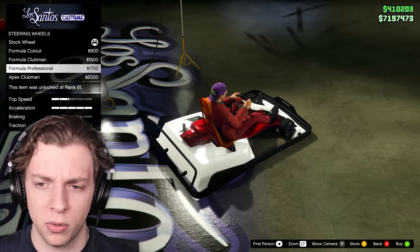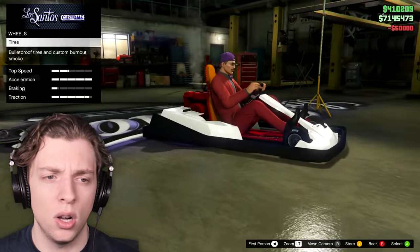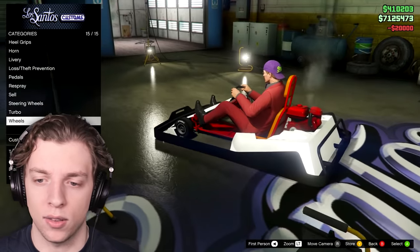Steering wheels — because there's not really much we can change of that. Formula professional. Let's go with this. Apex club man. All right. Turbo tires — can we actually change the tires? No. We can change the smoke though. Red smoke. And that's it. All right. So we're done.